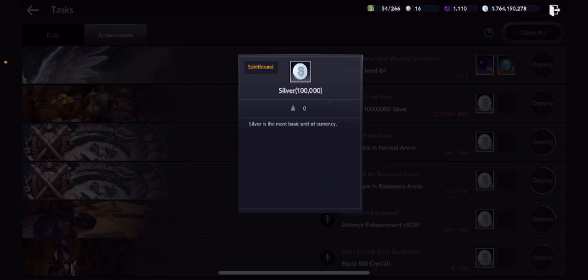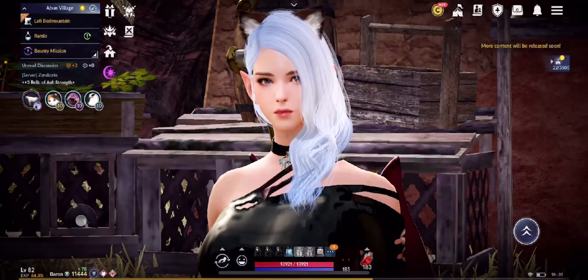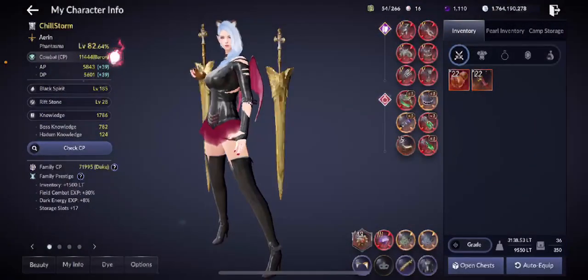Currently if you look at the task right now, I'm at 323,500 out of 10 million, so all I have to do is sell 9,676,500 more and I'll be able to achieve this. So let's go ahead and get our 9 million — let's go to our inventory.